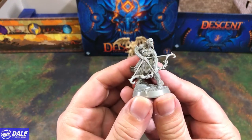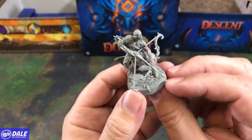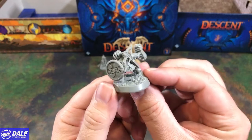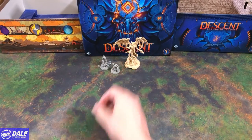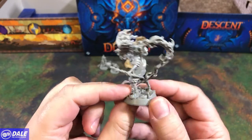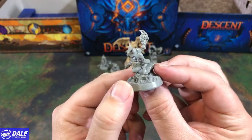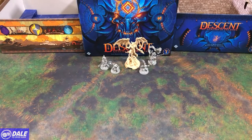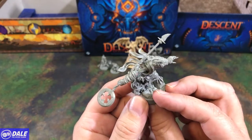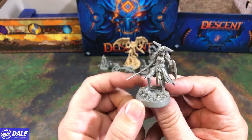For our heroes, we have Galadin — really nice on the bow. So for miniature quality, top notch for sure. And Kelly the dwarf. Cyrus, our human prodigy. And we've got Chance. And Variks — really neat staff. And lastly Brynn, our human avenger.